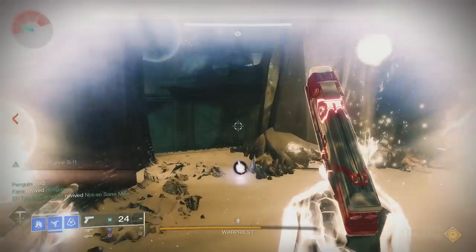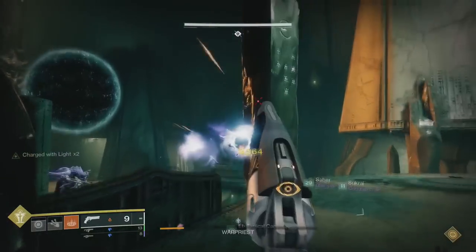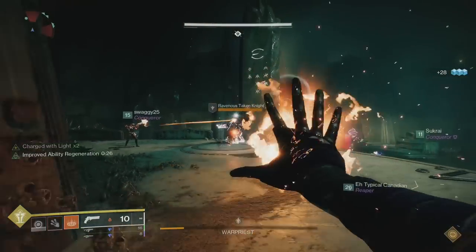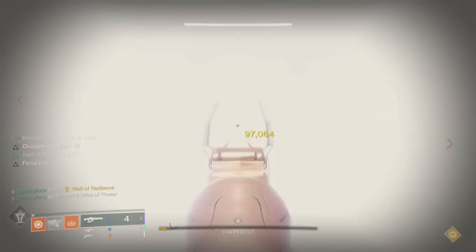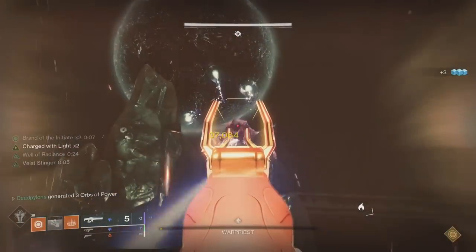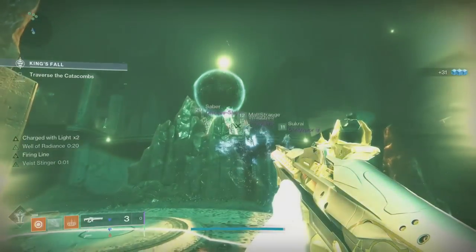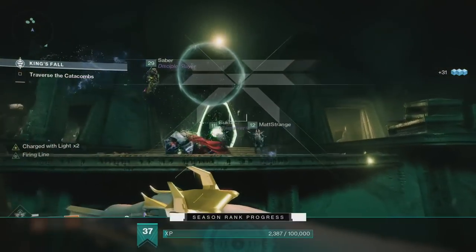Everyone will go back to their positions and start clearing adds again. Once Warpriest is below half health, Taken will begin to spawn and your Revenant Knights will spawn on the plates. You'll have four damage phases to take out the Warpriest. If you don't get him on that final phase, it's a wipe. Once Warpriest is taken care of, get ready for the next encounter: Golgoroth.